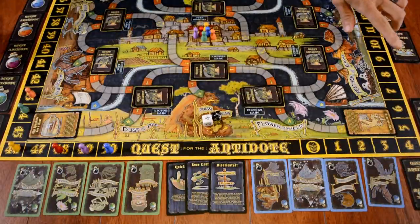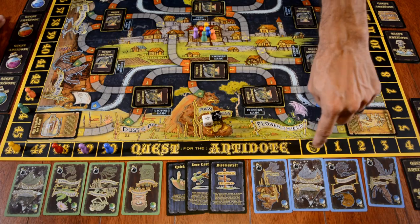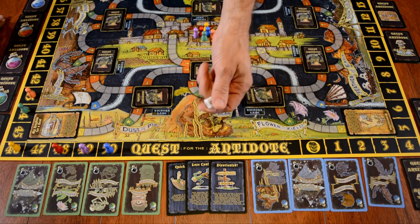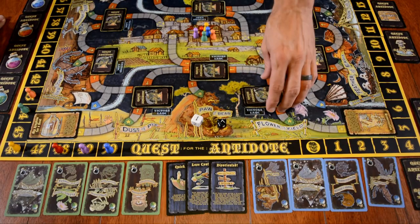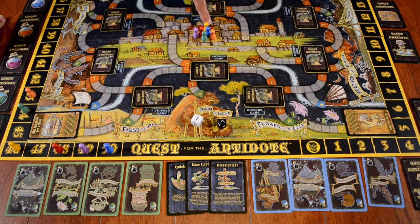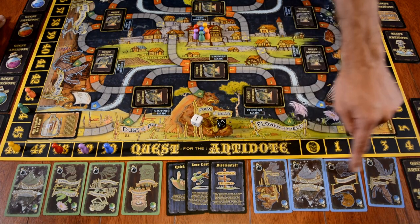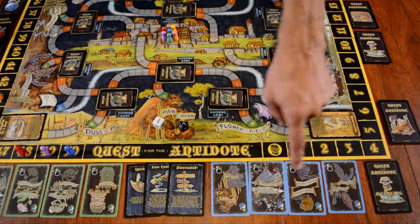Here we have the board and the layout for Quest for the Antidotes. The board has a black track going around it with 50 stops — these are breaths. When you've spent 50 breaths, the game is over. There's a white die for movement and a black die for attacking monsters or stealing from other players. On these spots are all of the monster cards, intersecting with the various paths where characters will be walking. In the center of the board is the apothecary, where all players start. They then go along the paths to collect various ingredients — four ingredient cards each, though the number may vary by player count.